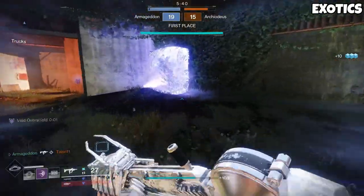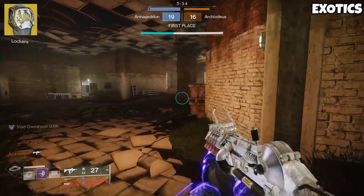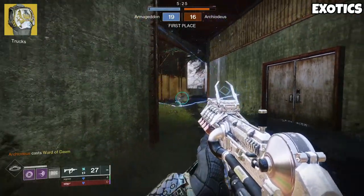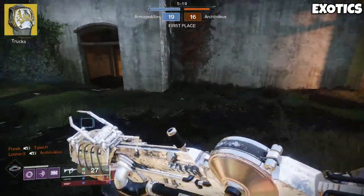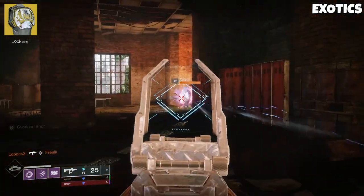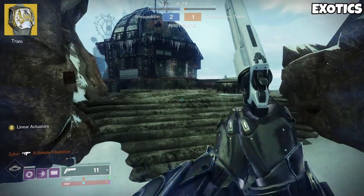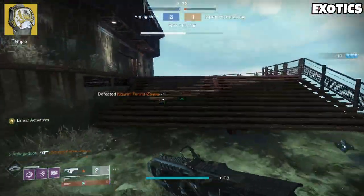Lastly, the Sleeper Pick: Crest of Alpha Lupi. Alpha Lupi is basically Wormhusk Crown for Titans — when you pop Barricade, you get a big chunk of health back for free. Alpha Lupi gives you health back, but not shields. But when paired with Bastion Barricade, the effects actually stack, meaning you get the Alpha Lupi health boost and then the 45 HP overshield from the barricade — upwards of 100 total HP every single time you pop a barricade. But wait, there's more: all of those benefits also apply to nearby allies, meaning everyone gets a 100 HP boost every time you pop a barricade. And of course, it also gives you that extra orb when you pop Bubble.